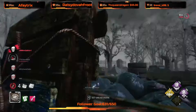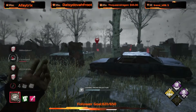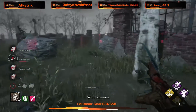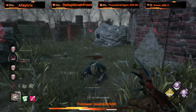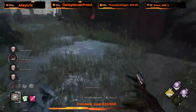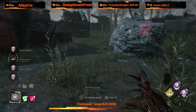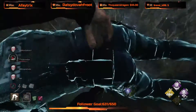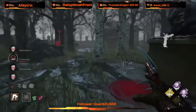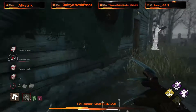This build is so OP — well, when it works at least. Will Leon be in the same location? Do we mori or do we give hatch? Because that was quite an easy game. They did bring cakes, and that was quite an easy match. If they're going to bring offerings, might as well give them the hatch — at least one of them. They did get absolutely shredded, but still.